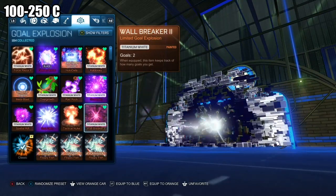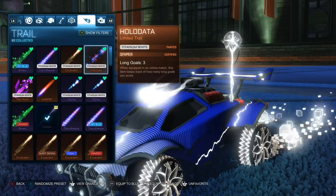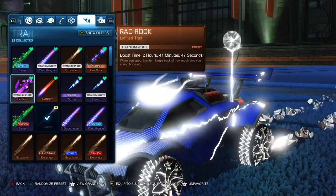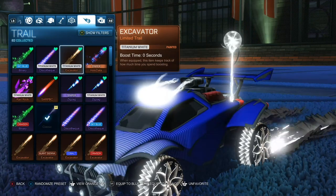Our final category is supersonic trails, and there are only three I will mention: Hollow Data, Rad Rock, and Excavator. I've seen all these being traded for as little as 50 and at most 250 credits.